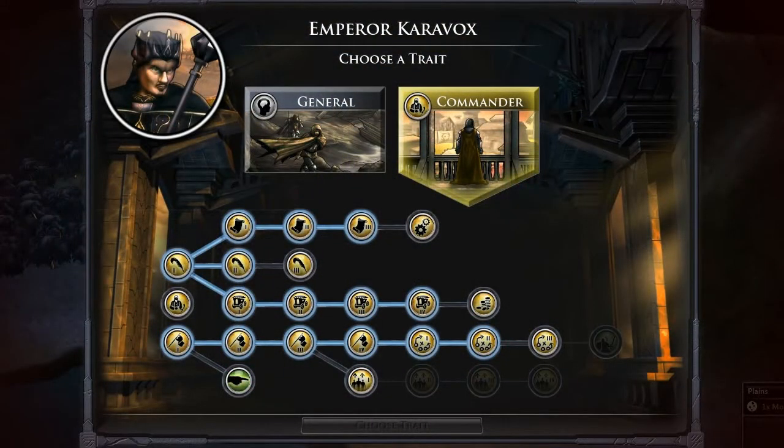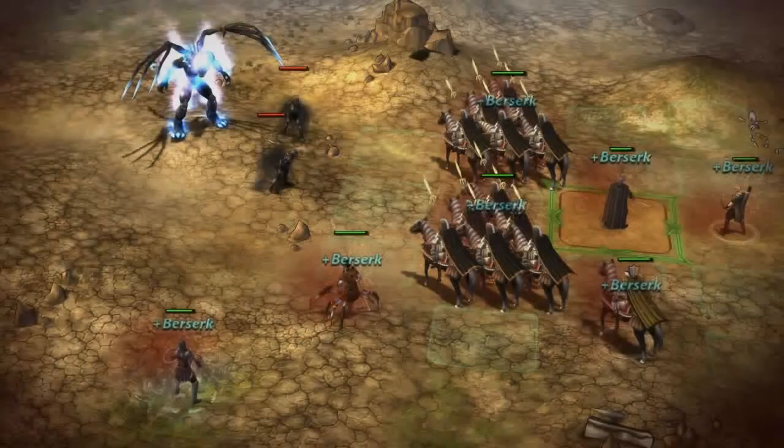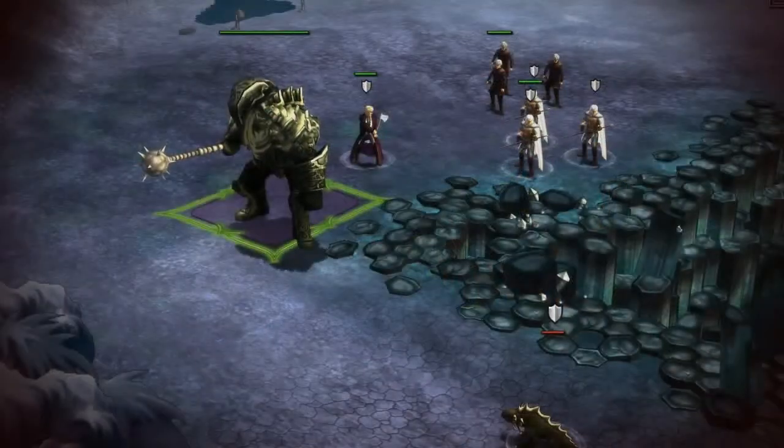Legendary Heroes includes a complete skill tree for each of our five paths: the Warrior, Assassin, Commander, Defender, and the Mage.